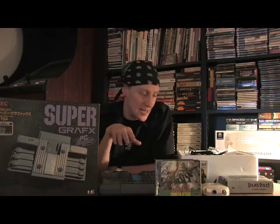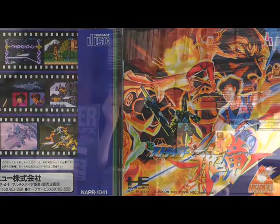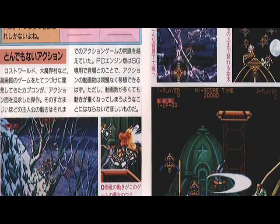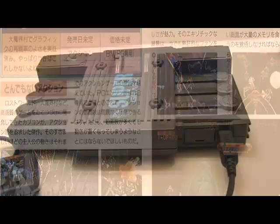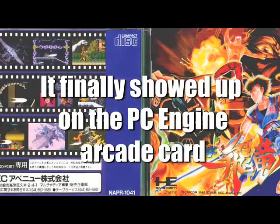Only five games were released for the Super Graphics — not enough for it to gain any form of popularity. This machine quickly disappeared from store shelves. There was another rumored game for the Super Graphics, and that was Strider. It was mentioned back in 1989 in some PC Engine magazines that a Strider port was coming for the Super Graphics. Everybody was kind of excited about that, but it never came out — word about that just disappeared.